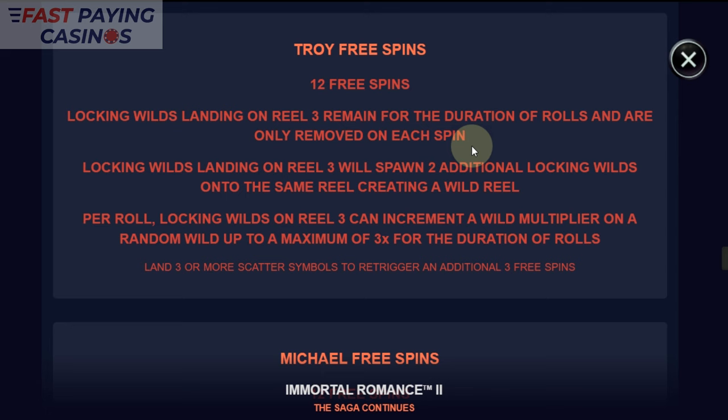Troy feature: Locking Wilds land on Reel 3, remain for the duration of the rolls, and are only removed on each spin. If you get Locking Wilds on Reel 3, two additional Locking Wilds are added on the same reel, creating a Wild Reel. On each roll, Locking Wilds on Reel 3 get incremented Wild Multipliers.